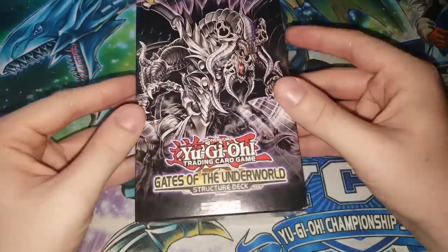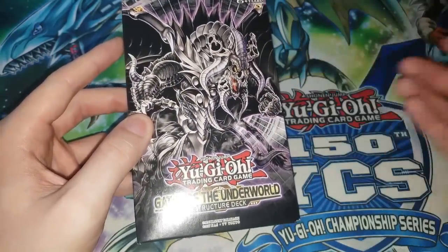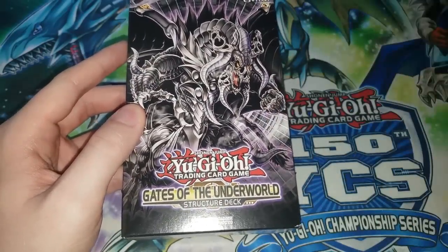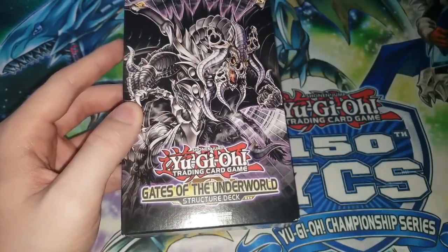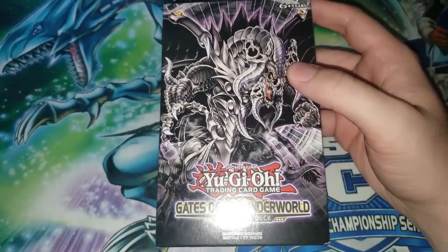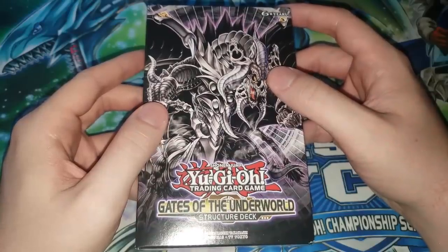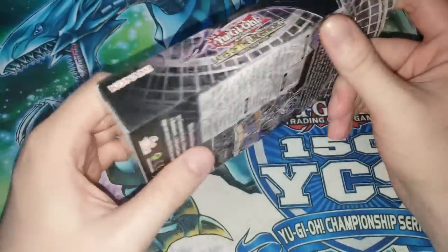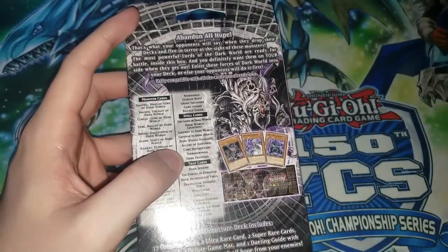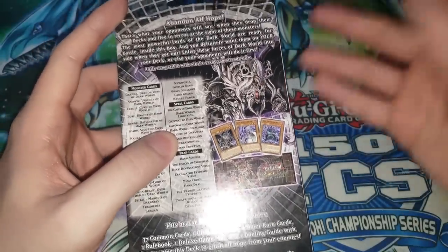What that means is that even though this Gates of the Underworld structure deck looks very similar to what it looked like back in 2011 when it was first released, this is actually a revamped version. If we look inside, the rulebook should have the current rulebook, not the old 2011 one. I talked to my locals and he confirmed they were getting a new shipment of these. So this is something that Konami does consciously — for whatever reason they picked Gates of the Underworld this time, and they put the new updated rulebook in there to give players a new chance to have these cards.